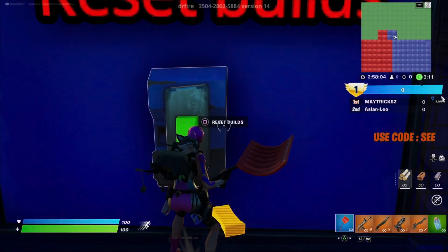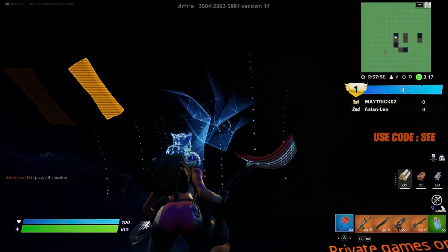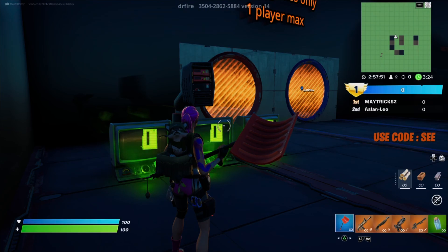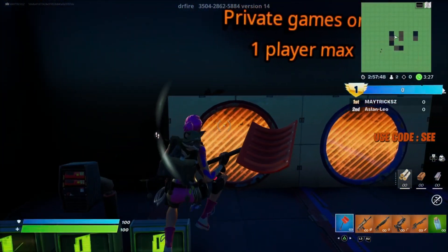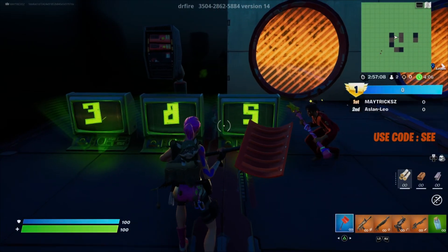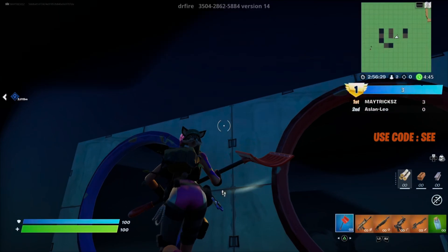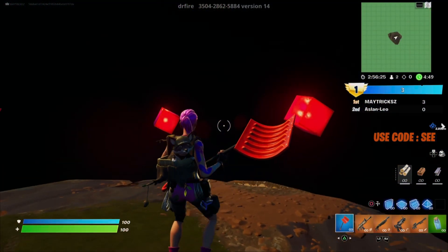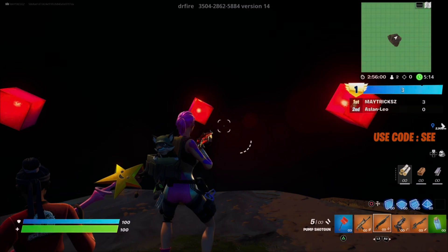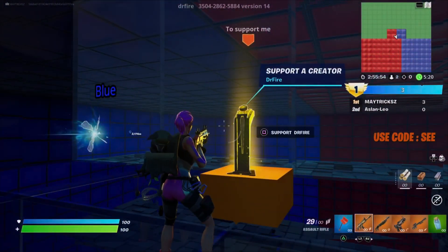From here you wanna go right of the creator code thing and jump on the reset builds button. Once you have done that you start gaining a little XP and you come into this room, where it is blocked off by orange fences in circles. You need to enter the code 385 on the screen and then interact with the device above the TVs. Once done, the doors will open and there is a secret interact button right around the corner. Interact with that and you will teleport to a secret island in the dark. You will see 5 blocks — shoot the middle one and you will start gaining XP and teleport back to the same room.